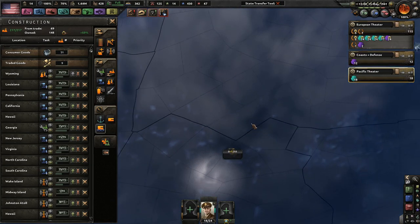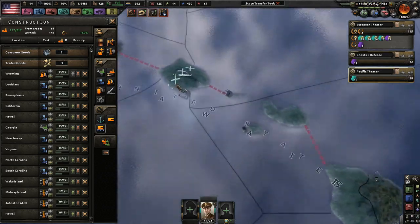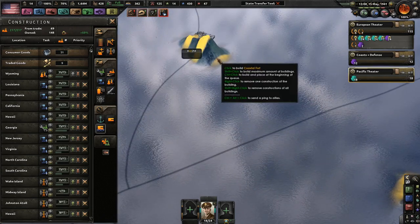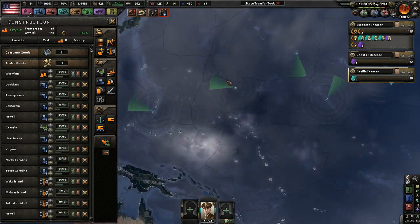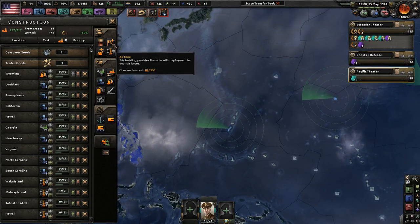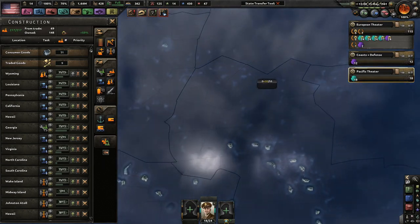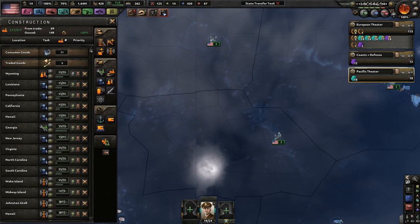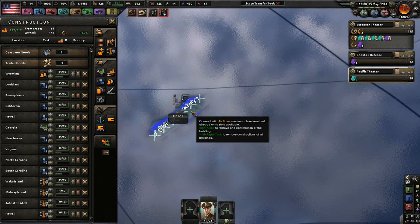I will end the episode soon. Definitely Hawaii - you never know, they might invade. Pathetic level islands. Radar is pretty good - three out of four, still under construction. Air bases will be very important as well. It is May 15th, 1941. We'll end the episode very soon, as soon as I get all these air bases put in here.